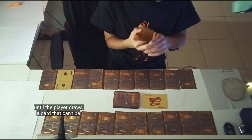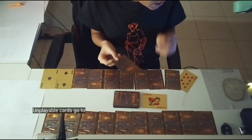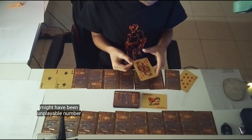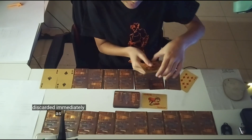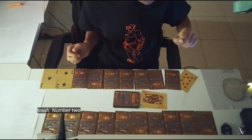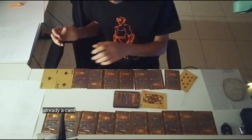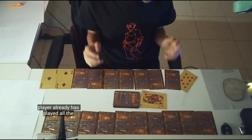Unplayable cards go to the discard pile. There are three reasons a card might be unplayable: number one, if it's a king or queen, these are discarded immediately as trash; number two, the corresponding space in the grid already has a card; number three, the player has already played all the jacks in their hand.